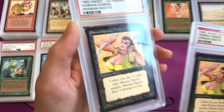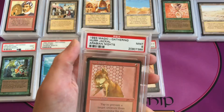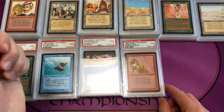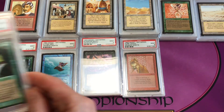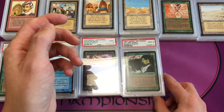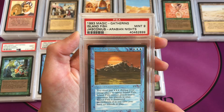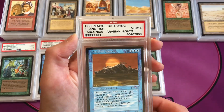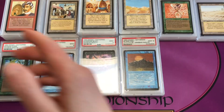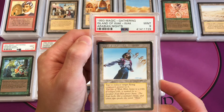Hurloon Minotaur — actually Her-Rul Jackal — is common 4 in a mint 9. Ifh-Bíff Efreet is uncommon 2 in a mint 9. Island Fish Jasconius is a mint 9, uncommon 2 — the uncommons had the darker colorless mana symbols but were not fixed. Then Island of Wak-Wak: there's a newer graded PSA 9, uncommon 2.